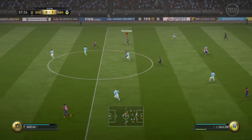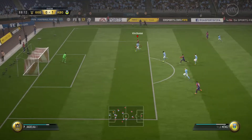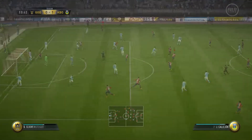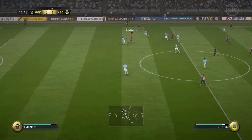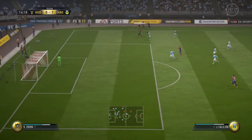Now I'm going to try to counter attack. I see my player sprinting — screen ball it to him, trying to sprint it all the way — but his defender catches up so I gotta pass it off. Unfortunately he intercepts and it ends my attack.